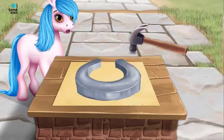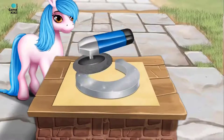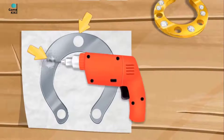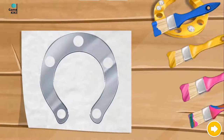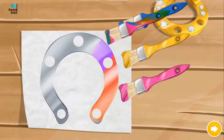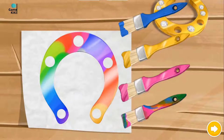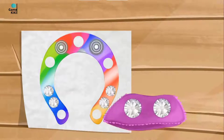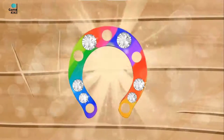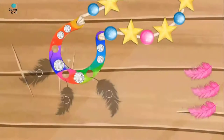Take a hammer and hit it. Polish it to make it shiny. Let's drill the holes. Choose the color you like and paint it. Add some shiny crystals. Good job! It looks amazing! Add the feathers.